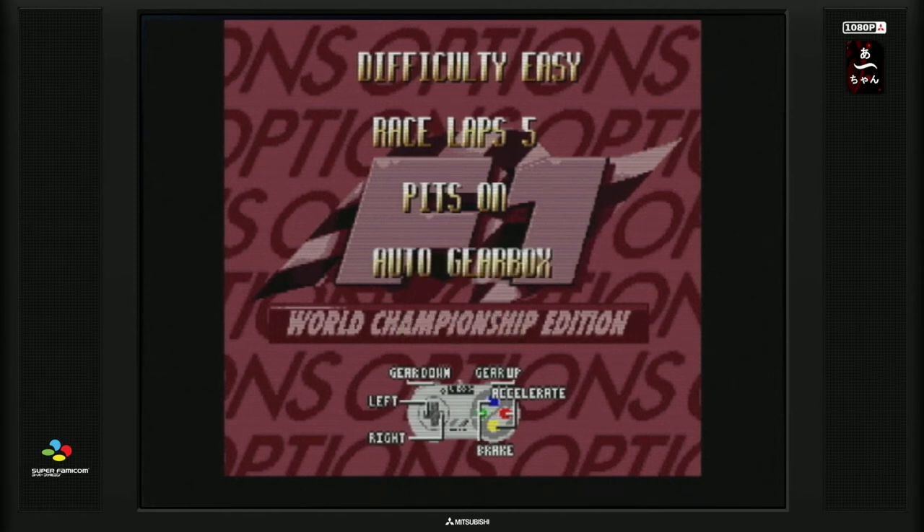Au niveau des contrôles, on peut voir qu'il y a gear down, gear up — les gâchettes pour pouvoir monter ou baisser la vitesse. Left, right pour tourner gauche, droite, c'est logique. Accélérer, c'est sur le bouton rouge, on va l'appeler comme ça. Break, ça sera le bouton jaune. Le jaune et le rouge, on va accélérer et freiner, c'est bleu et vert. On va valider comme ça par défaut.